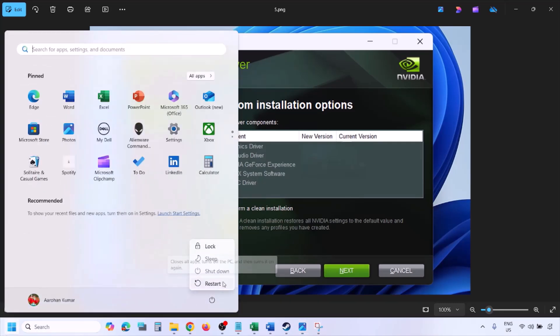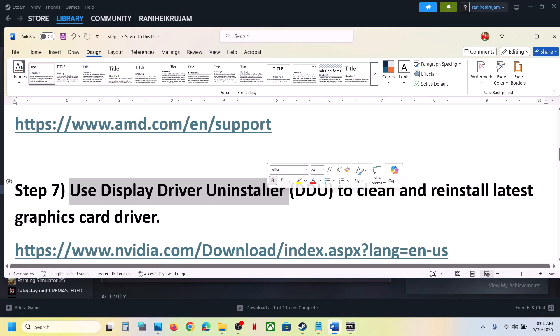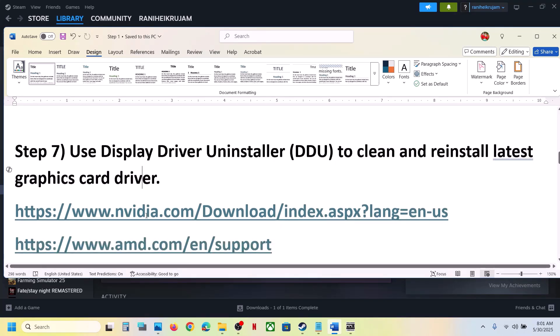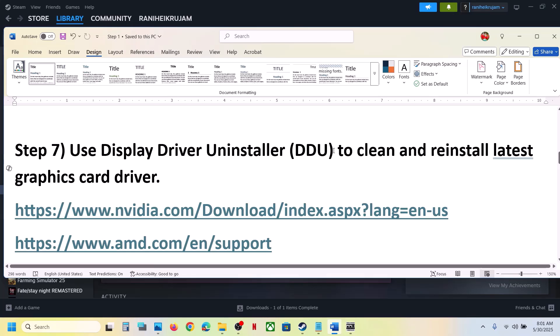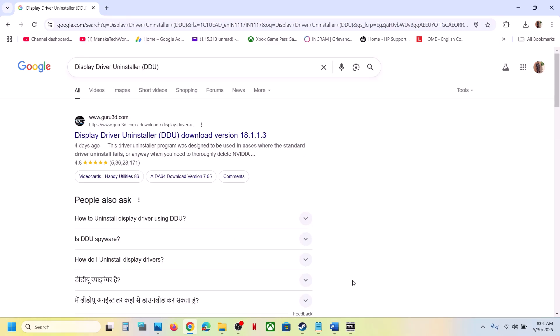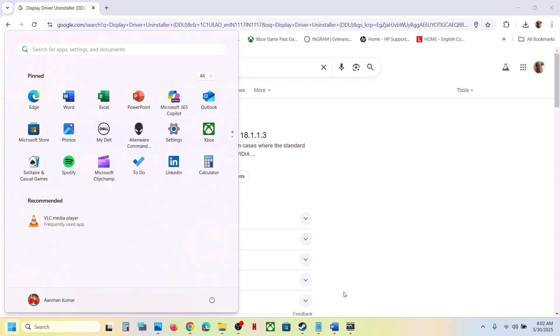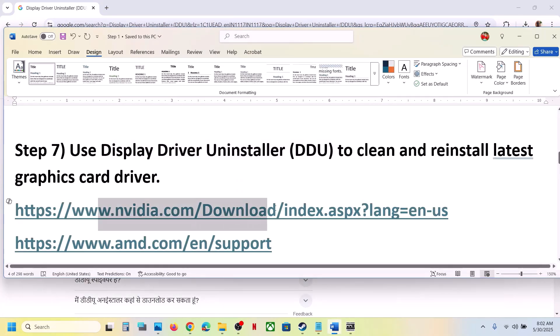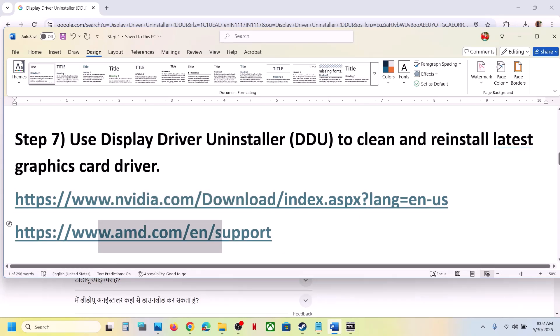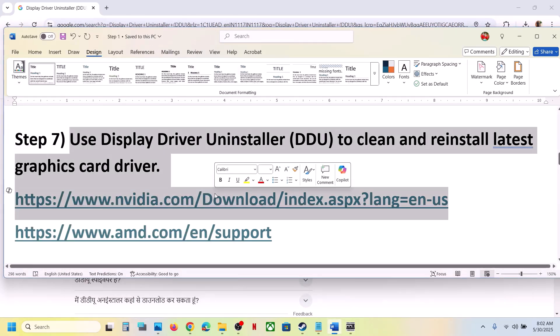Once the installation is complete, restart your computer and launch the game. If still not working, you can use Display Driver Uninstaller (DDU) to perform a clean install. Download and install DDU, then open it, select your GPU brand (NVIDIA or AMD), select your graphics card, and click Clean and Restart. Once done, go to the NVIDIA or AMD website, install the latest graphics driver, restart your computer, and launch the game.